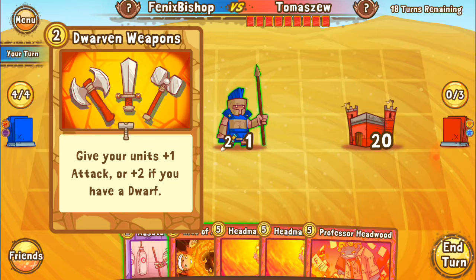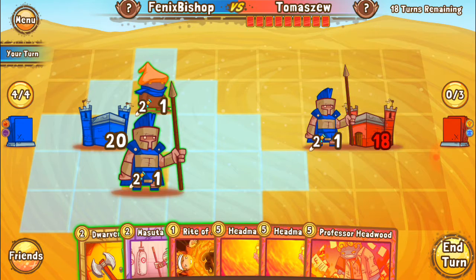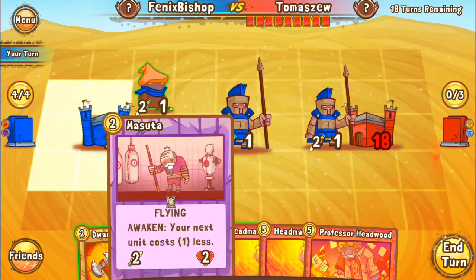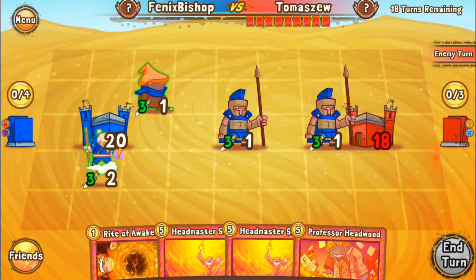That gives a plus one attack, plus two — we have a dwarf. We're going to move him right here. We don't want anything connecting, because the blue deck has lightning, and if things are touching, the lightning hits everything attached to it. But we're going to bring out our Masuta. We should have used dwarven weapons before we hit, but it's all good. We're going to end our turn and see what they've got in store for us. He's got enough cards over there — jeez, 10 cards, sheesh.